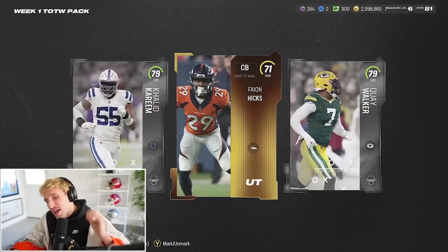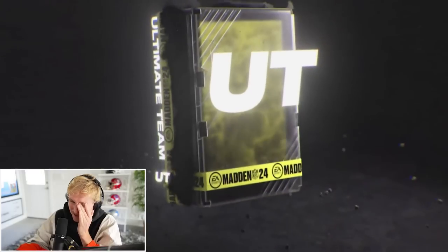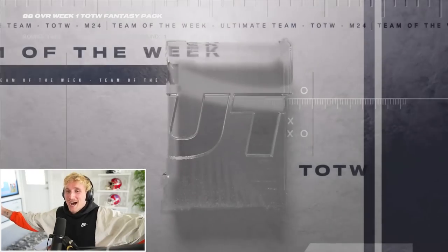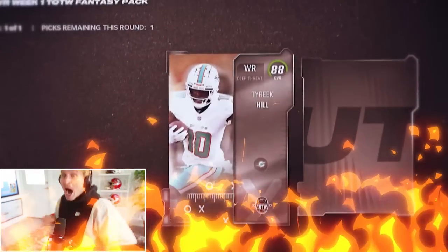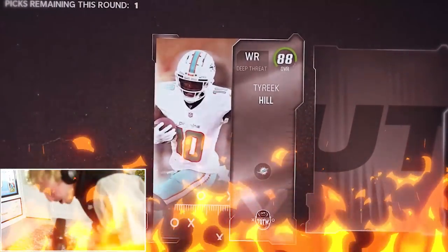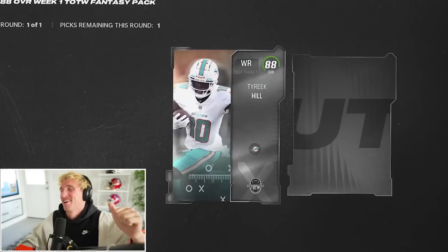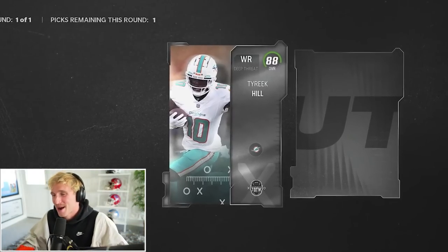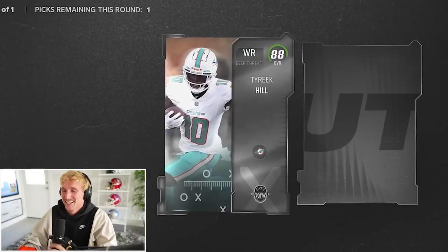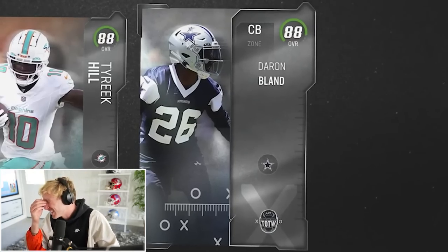But the big boy is right here — the 88 overall fantasy pack. This is where we gotta get Kyler and Tyreek. Come on, baby! I'm so cracked! Last week I said I need Brian Finneran — what do you know, they hand me Brian Finneran. This week, Tyreek Hill — what do you know, they hand me Tyreek Hill! If this is Kyler Murray, this would actually be tough because I don't want to have to make that decision. Thank you!